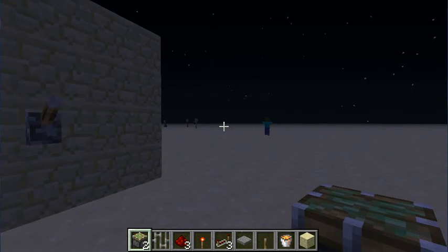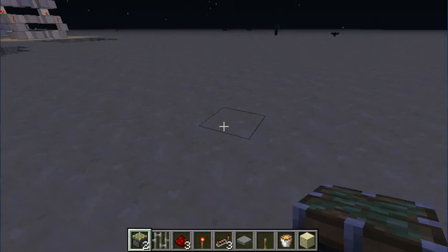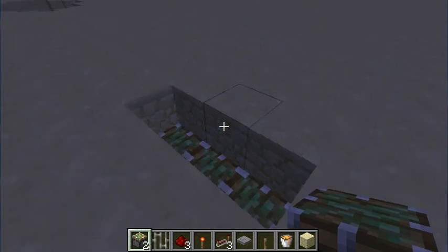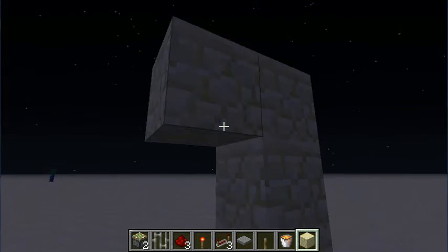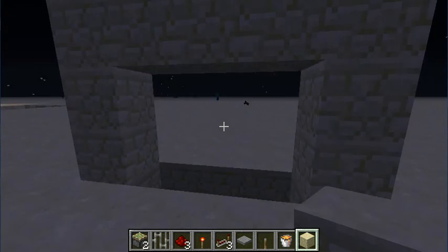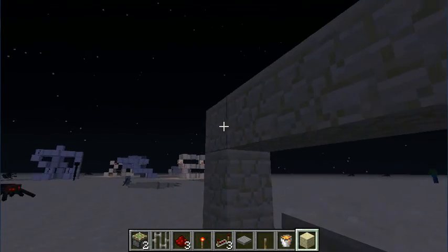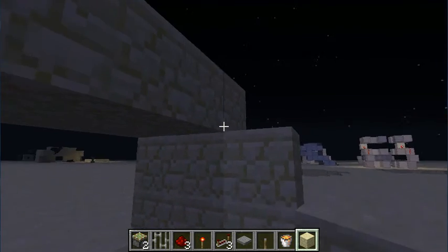I'm going to go over and find a blank spot and show you guys this. The bad part is I have to try and remember it. Put blocks like this and finish the gate part of it. Go ahead and stick whatever there — I like iron bars, it just looks cool. And what I did was I added this...